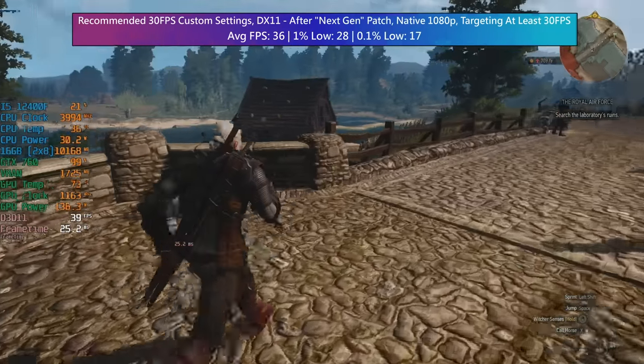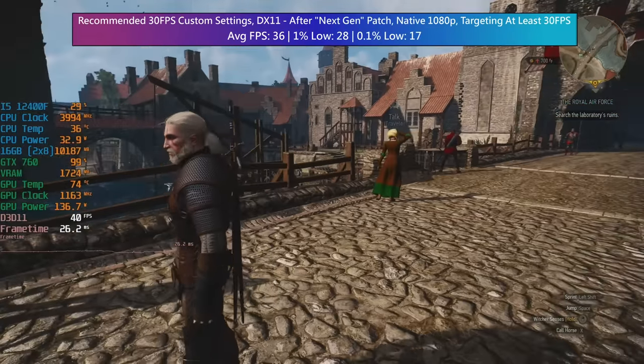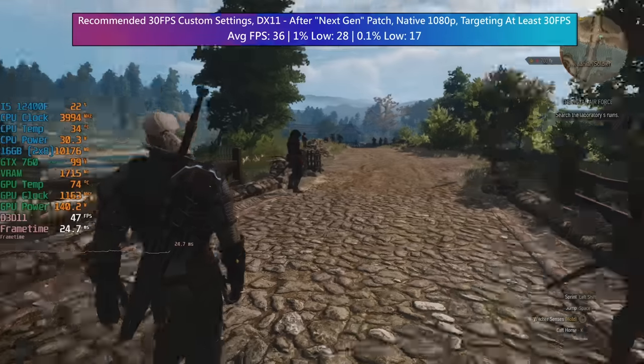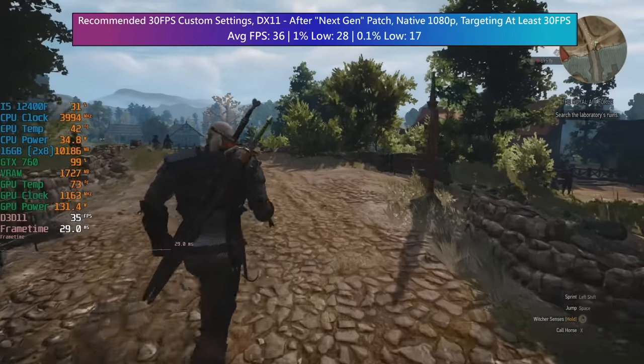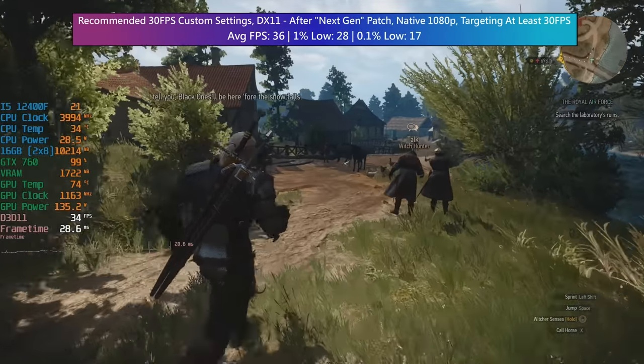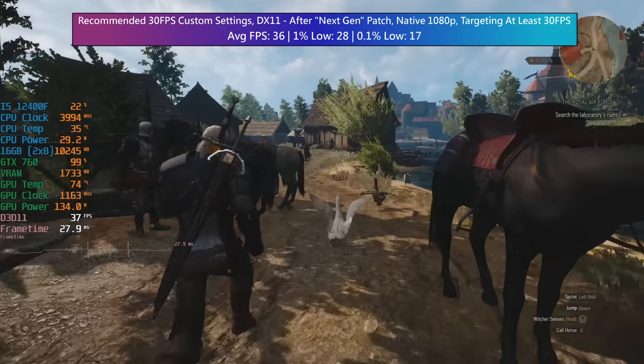Jumping back into the game you can see that we are still going to get at least 30fps, but performance is a bit all over the place. Don't forget that we also have the option of lowering the native resolution, which still goes all the way down to 1024x768 — so if you don't mind less sharpness overall but want to keep a more next gen look to the game, you can go this low.